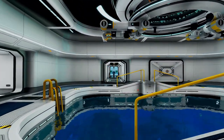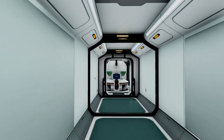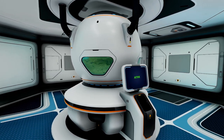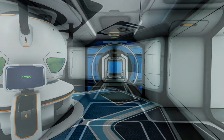This is going to be a really quick video because what you need to use in order to power your base early on is actually quite simple. You will need to build and use the Bioreactor, which is the blueprint you unlock just by crafting the Habitat Builder. If you're struggling to find the blueprint for the Habitat Builder, I'm going to put a link in the top right corner of the video to show you where to find this.